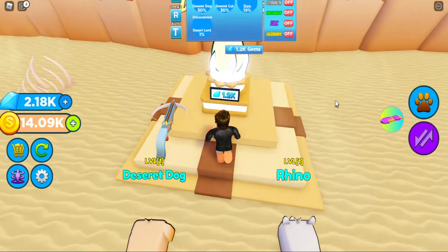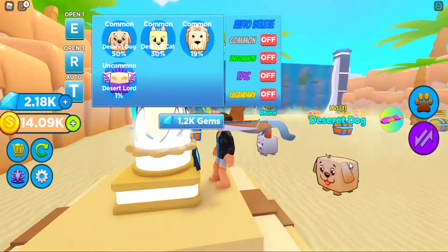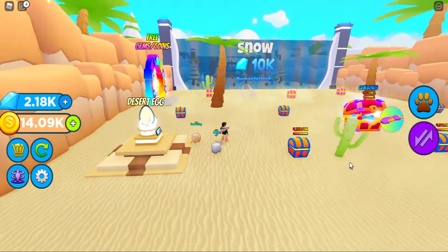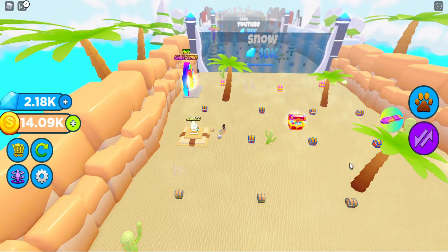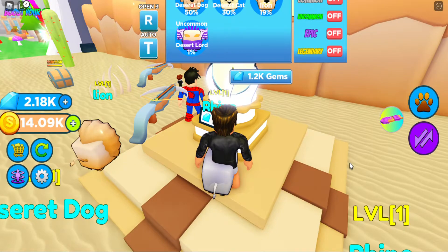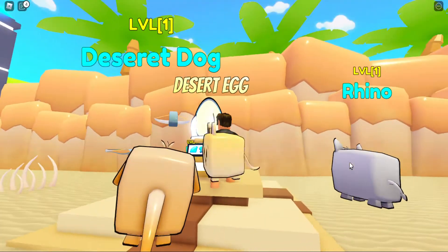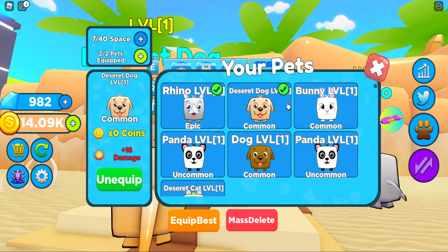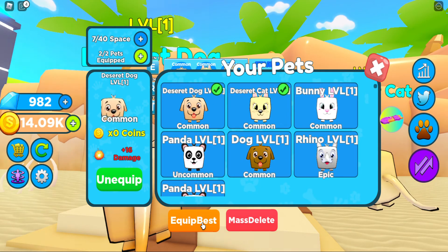Should we open the desert area? That is the question. Or do we use these gems to save up for the snow world? I do see a YouTube world next, then a lava world. You know what - we are going to buy it! What did we get? We got the desert cat, 22 damage! I'm going to clip that.